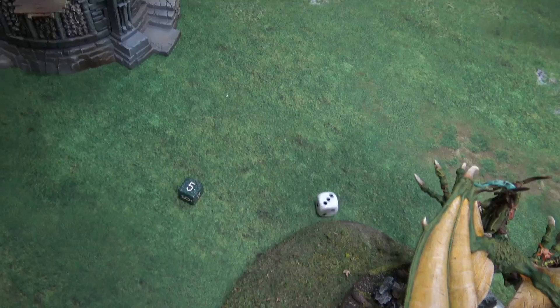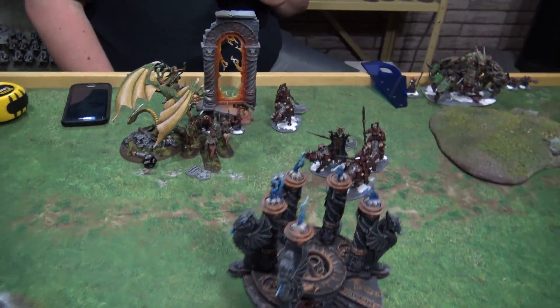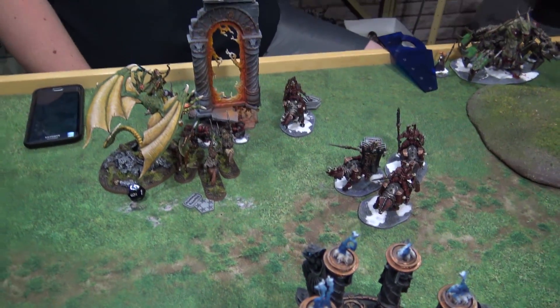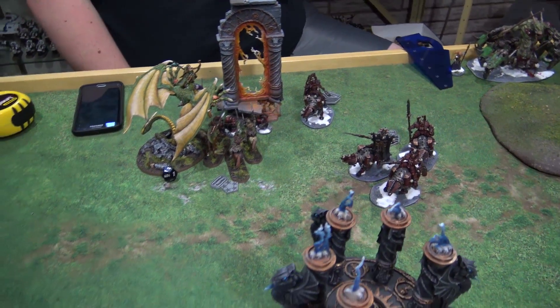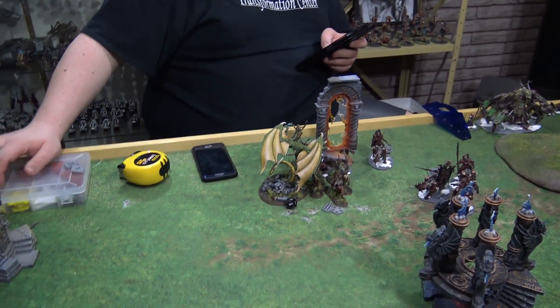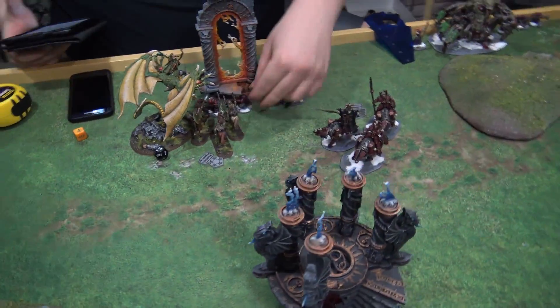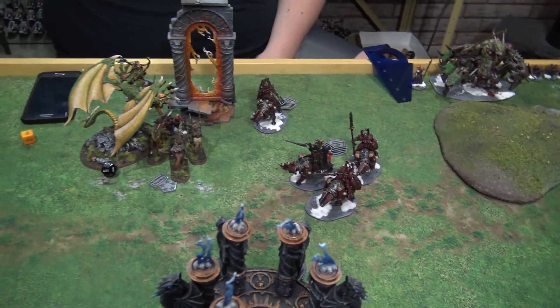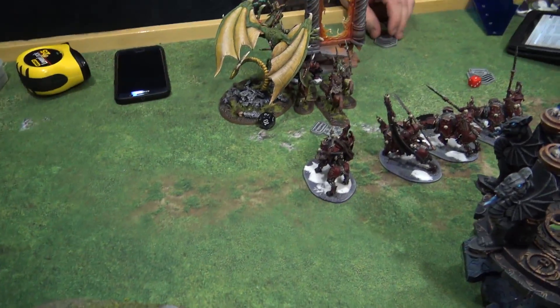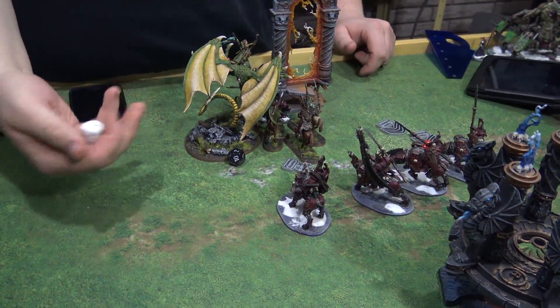We roll off for turn three — I rolled two, Irvin rolled one, so I go first. At the end of my turn three: my archers moved up and managed to shoot and do four wounds to one of the Skull Crushers. I also killed the caster and three Chaos Dwarves. The Chaos Dwarves have Bravery six — three killed means they lose another dwarf on the Battleshock test. That is the end of my turn.